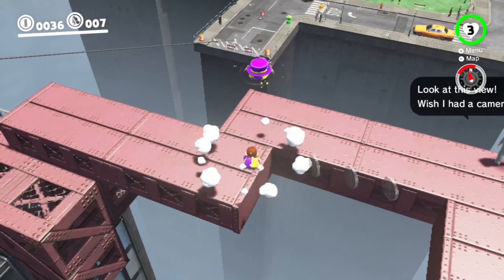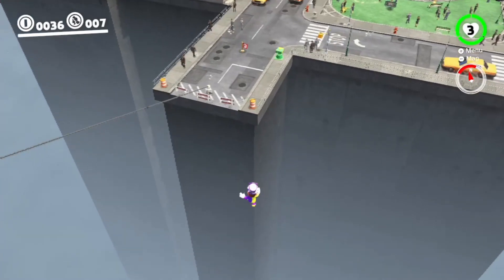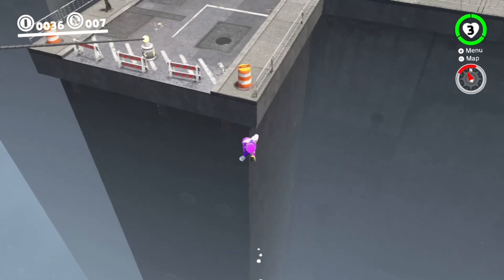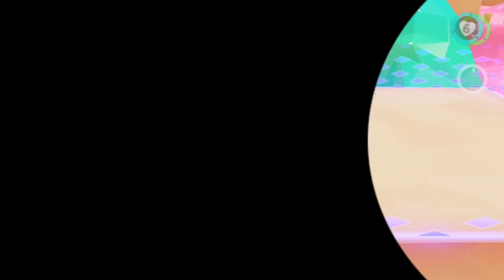Do you want to learn how to do it? What you're gonna want to do is do a ground pound roll into Cappy, wait a few seconds till you get more low, then throw Cappy, bounce on it, then throw Cappy again and dive. That's how you do it.